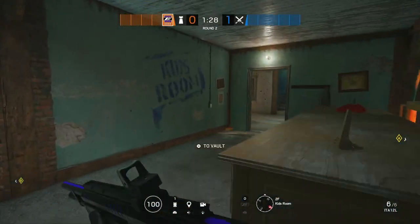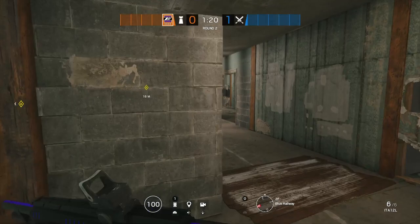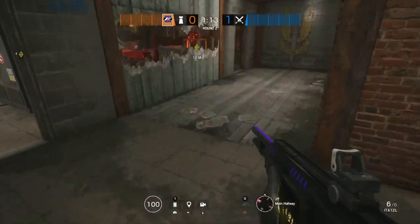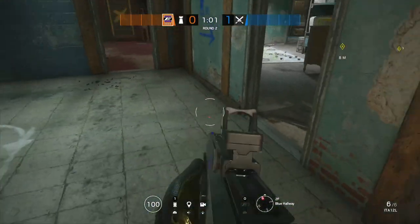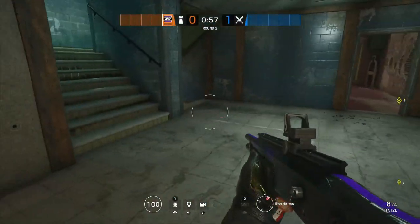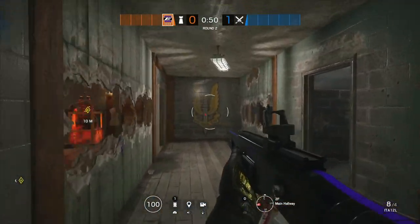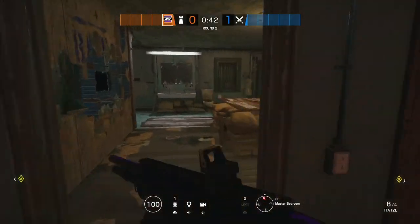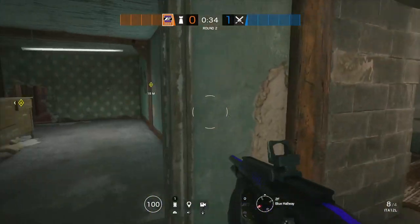For barbed wire I like at least four to six — two pieces on the stairs here, two pieces on the main stairs, that's four. For pieces five and six you can put them right here or over there, maybe split it up. For a bulletproof camera, put one right here to mainly watch the main hallway, or on this wall to watch this hallway. For destruction, there's a small rotation hole right there. There are no hatches in the objective room — other hatches are in the other room for your roamer to choose.